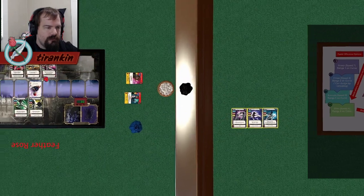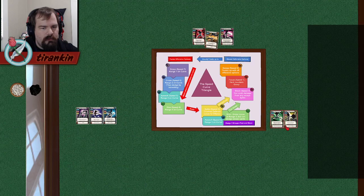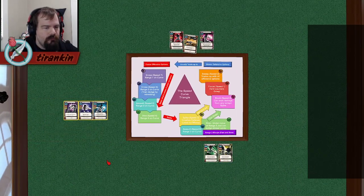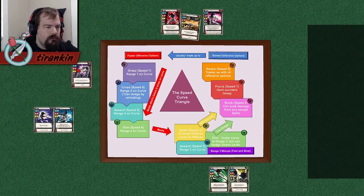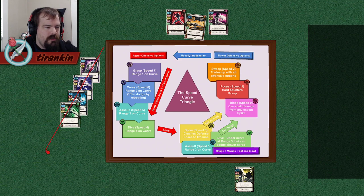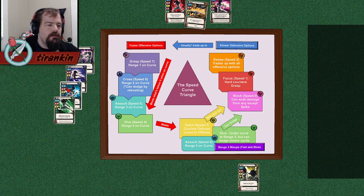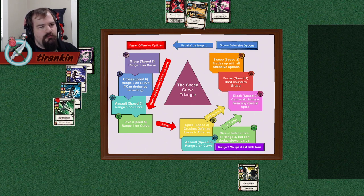A friend of mine drew up a little chart. Every card in this lineup beats things by being faster than it. Grasp at range 1 stuns Cross, Assault, and Dive. Cross at range 2 stuns Assault and Dive. Assault at range 3 stuns Dive. At range 4, nothing other than Dive hits, so Dive is automatically the only on-curve option.